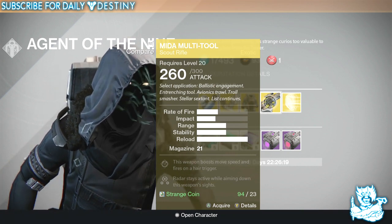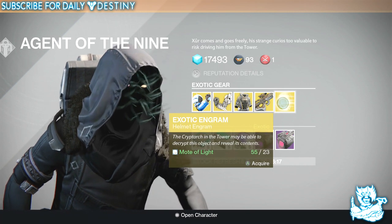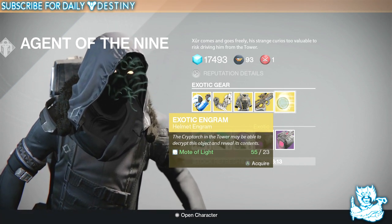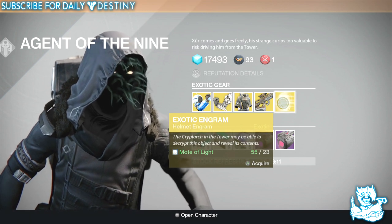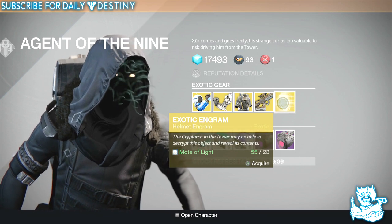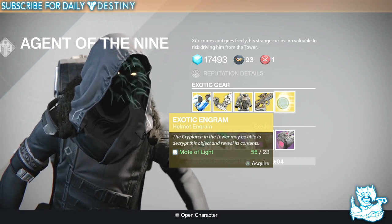Then we have an exotic engram which you can buy for 23 Motes of Light, then take to the cryptarch to have it decrypted. In this exotic engram you could get a helmet for a Warlock, Hunter, or Titan — it doesn't matter what class you are.